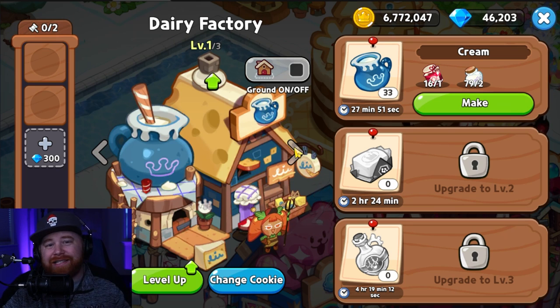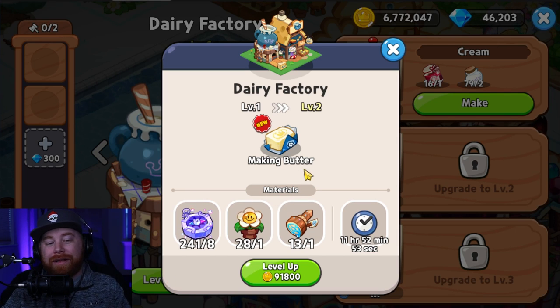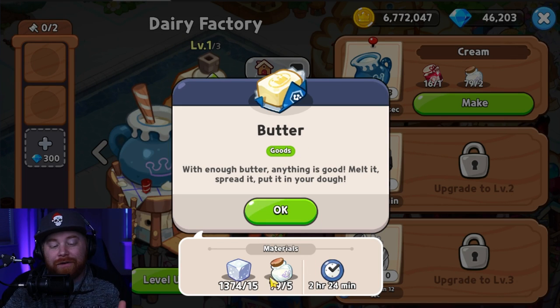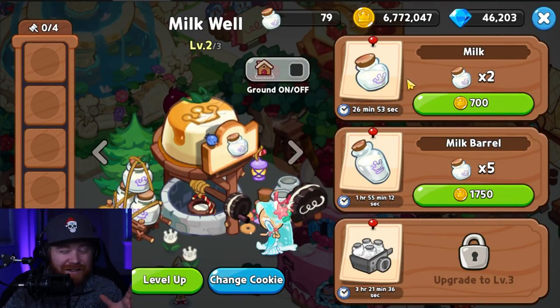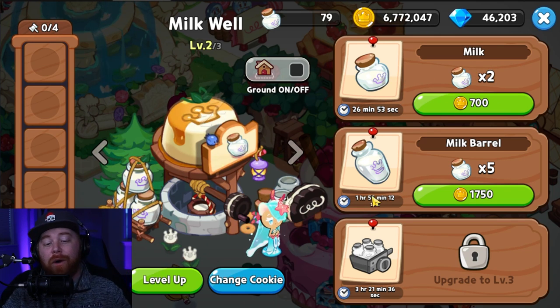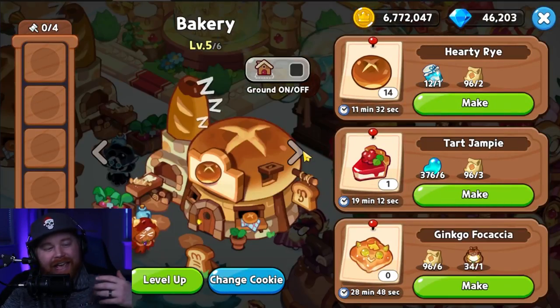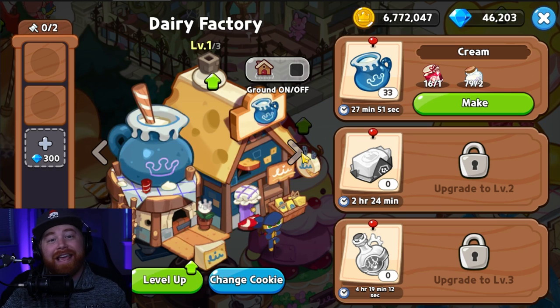For the dairy factory, level 1 out of level 3 is the best spot. Upgrading to level 2 only unlocks the ability to make butter, and butter costs 5 milk. Milk takes quite a long time — it takes up to 26 minutes and 53 seconds to make only 2 milk at a time, and an hour and 55 minutes to make 5 milk. Milk is a very top-tier requirement that everybody is going to need in abundance in the late game, so definitely don't waste it.